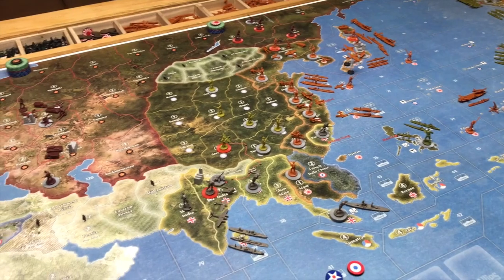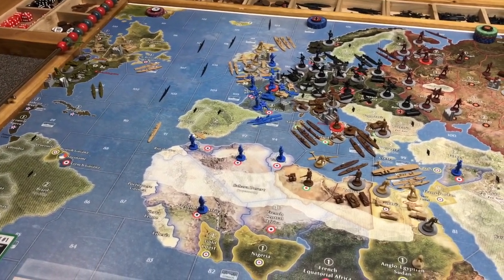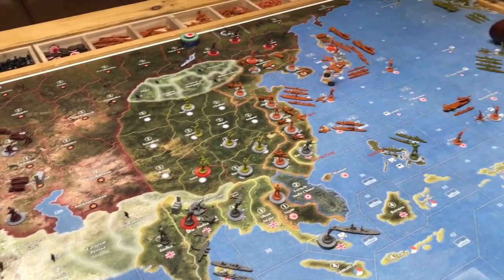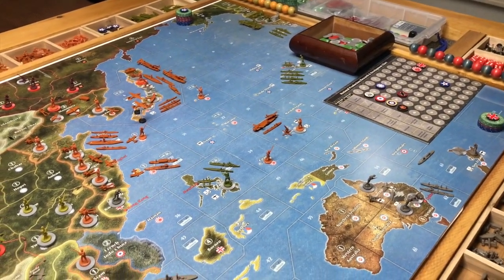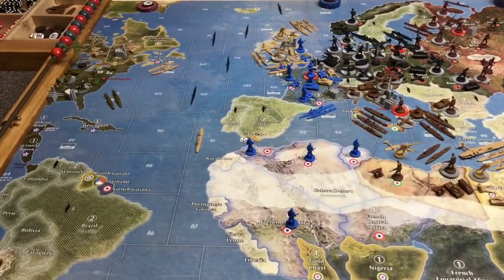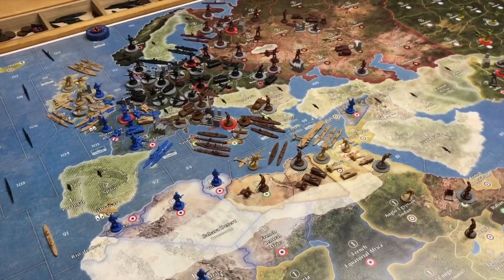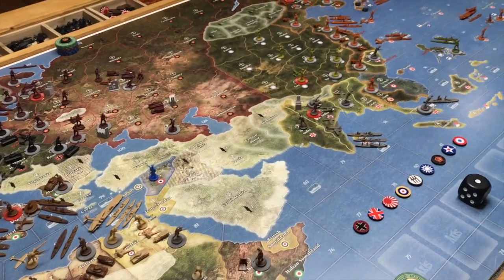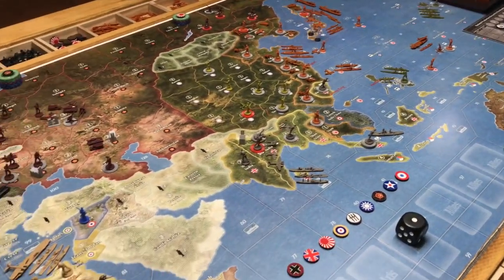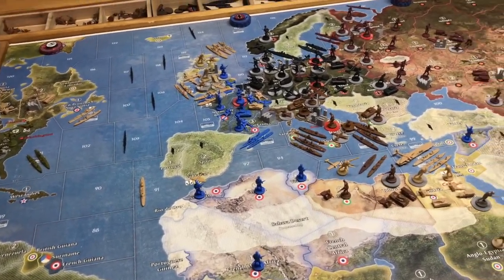Hey everybody, Young Grasshopper here. Welcome to the Cliffside Bunker in Toronto, Ontario, Canada. This is Germany Turn One, a grasshopper solo game. We're playing 3G40 Tournament Edition. I'm going to talk a lot about strategy, and like my Battle Board Basic series we'll be doing a lot of combat rolling. I'll teach you 1940 Global Second Edition rules since much of it is adopted into this game — tutorials, battle board basics, strategy, and gameplay.